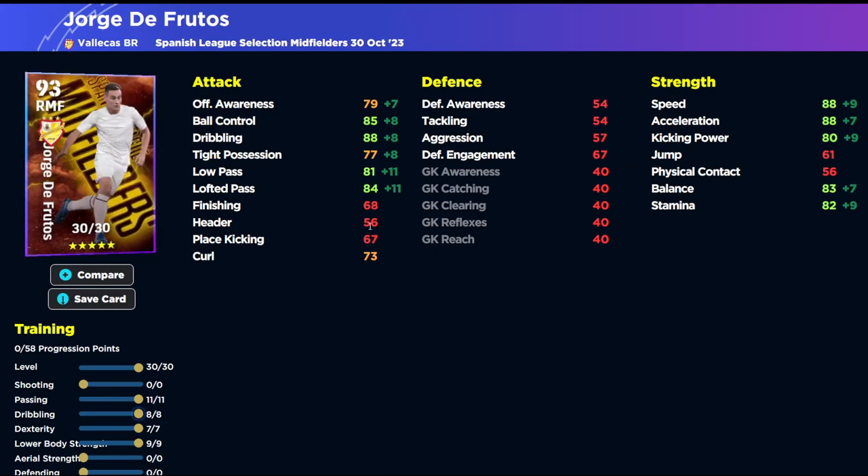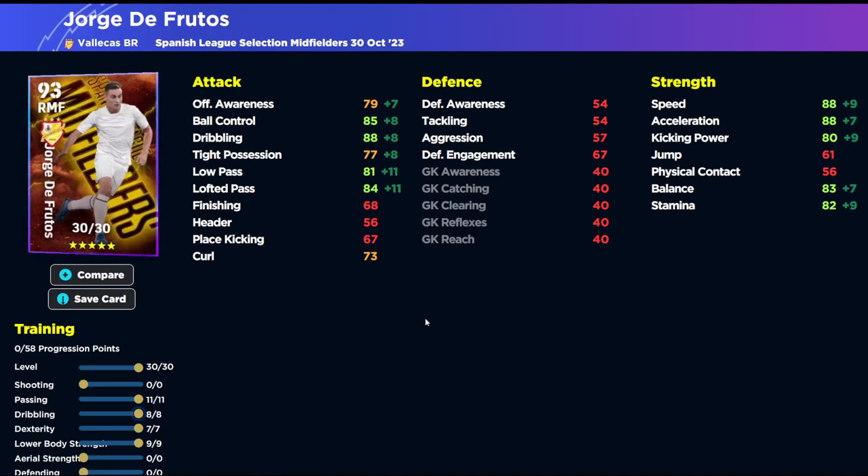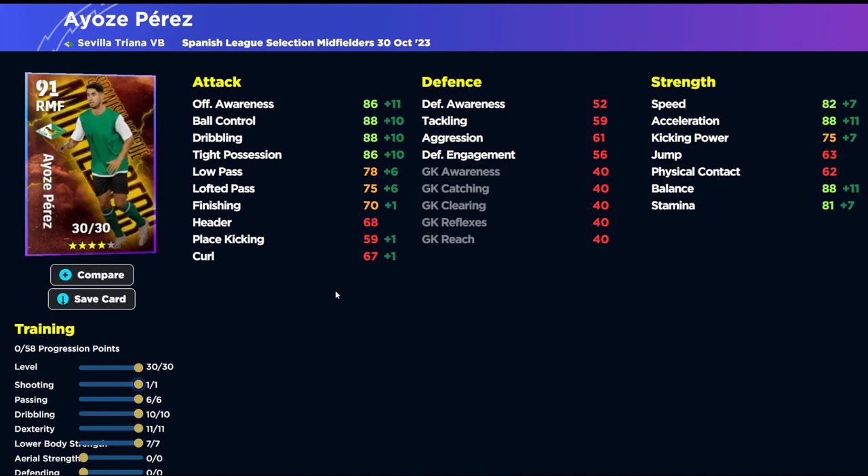Frutos has got very nice acceleration and his dribbling is nice as well, but other than that he's not really offering much. As a right midfielder, you're better off with Perez if you could get him — they're both kind of similar players.